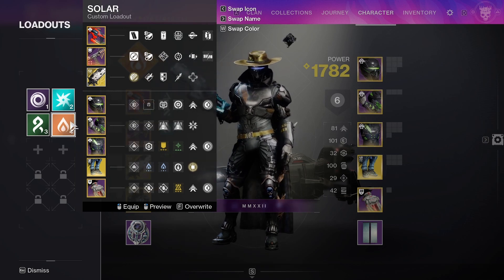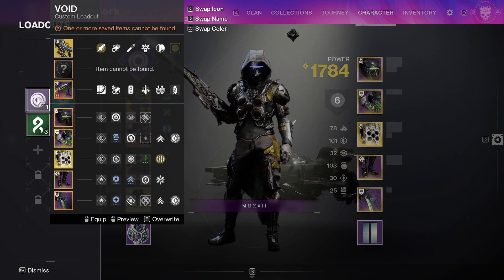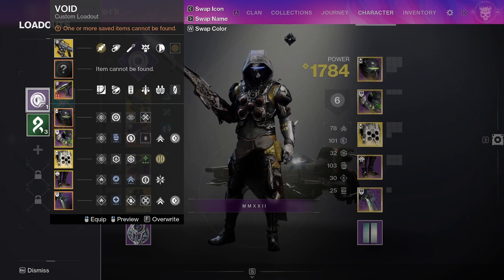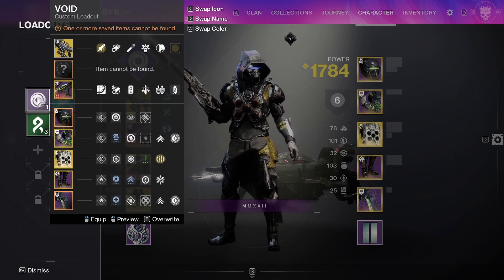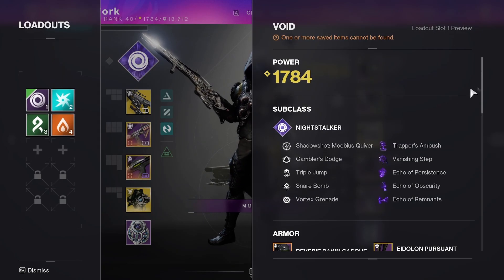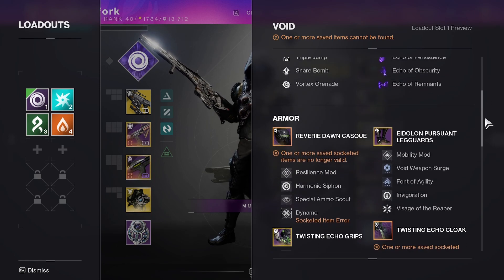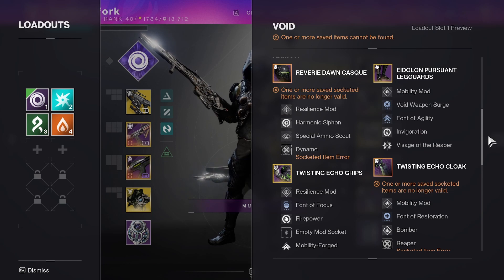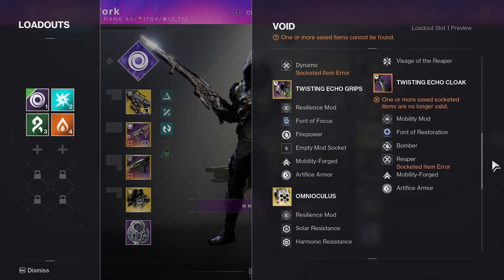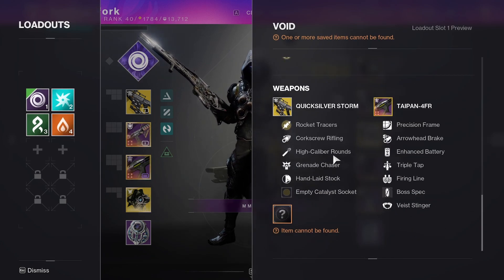To equip a loadout, it's as easy as clicking it — just like that — and the entire loadout will apply to your guardian immediately. Once you have a loadout created, you can also get a full preview to see the aspects and fragments applied to your subclass, what super you're using, as well as a full preview of all the armor and mods you have selected. You get a nice readout of all the actual mod names for your armor as well as for any weapons you have equipped.